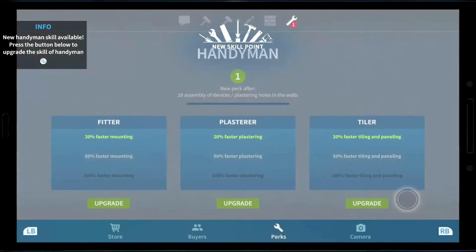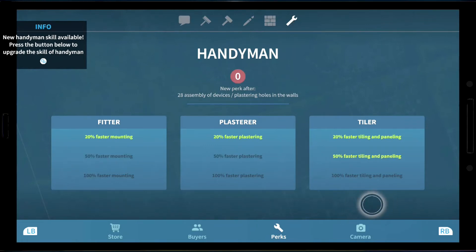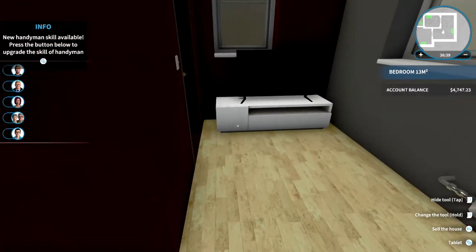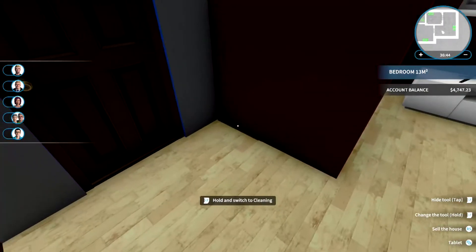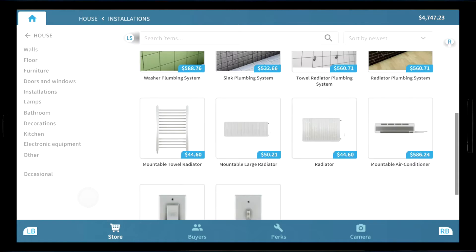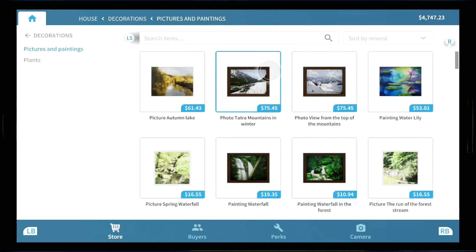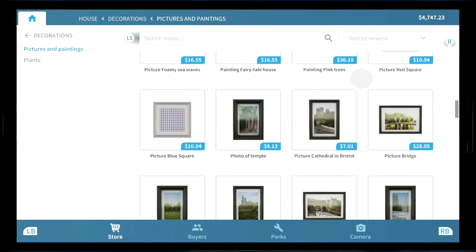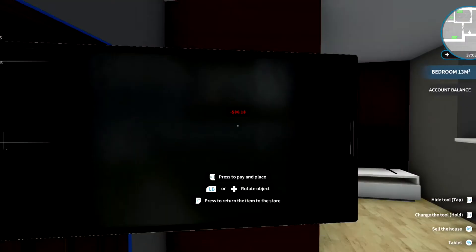It'd be nice to make it big one day. I don't need to do a million. A picture right there would be awesome — right when you walk in, hit you right in the face. Not a plant — picture. Oh yeah, this. Look at that, upside down too.